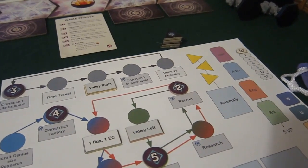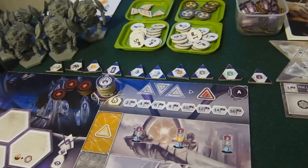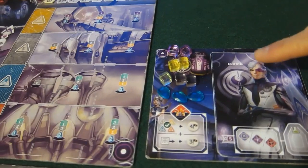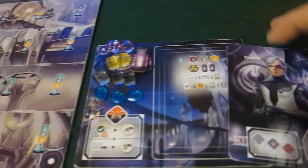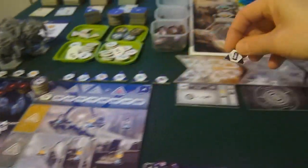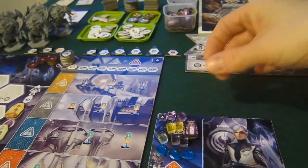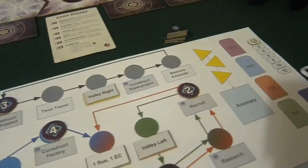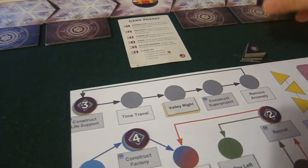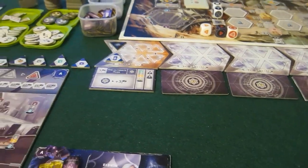Era zero begins with a warp phase. I decide to warp in one token — my faction leader Eldrin starts with two flux cores, but I want another because blinking is fun. I add one flux token to my supply. The Chronobot rolls and gets one, so he places one warp token on the board. That's it for era zero; we move into era one.